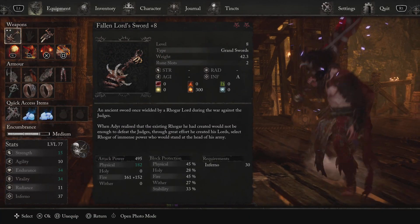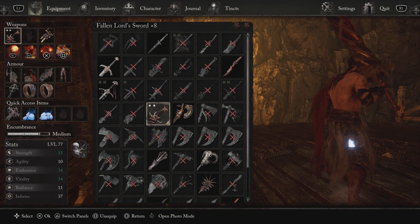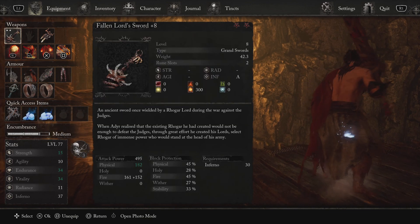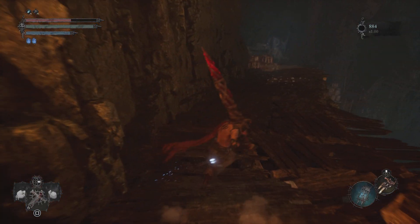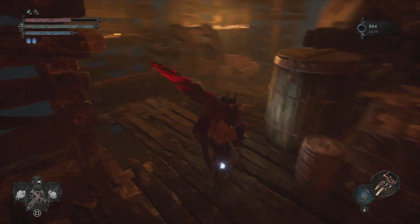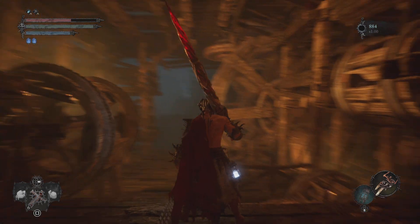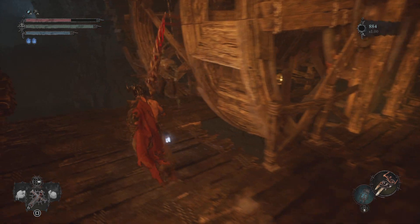I have two gems on here that are increasing the Ignite buildup — two different gems increasing that. Way down here, I'm expecting there to be something. It doesn't look like I can get back up. Never mind, there is.